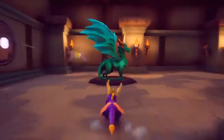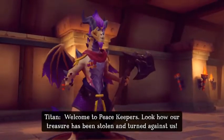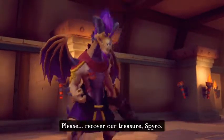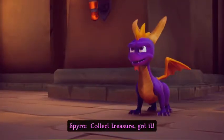Right off the bat, let's rescue our first dragon, which is Titan. Stolen and turned against us. Please recover our treasure, Spyro. Collect treasure — got it.